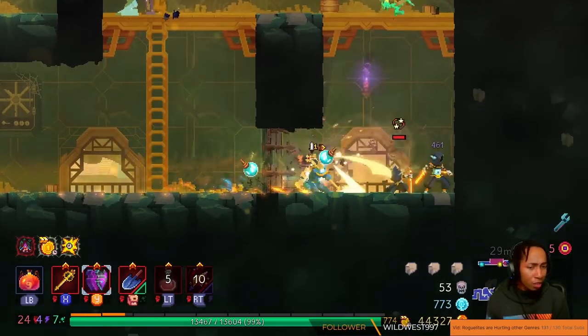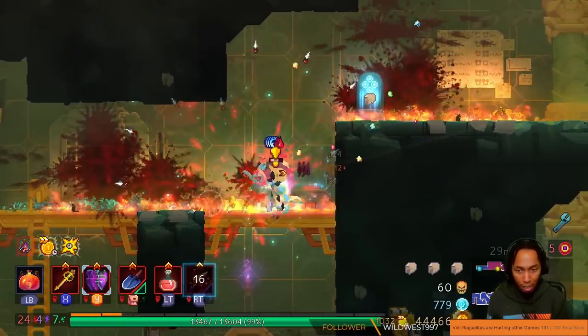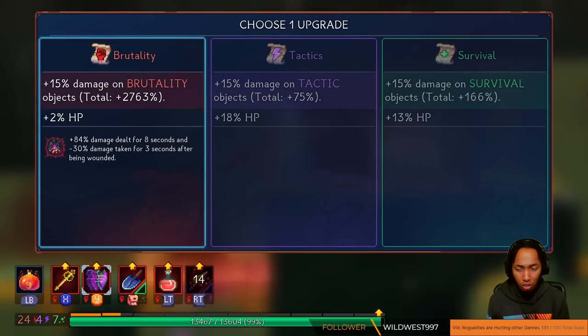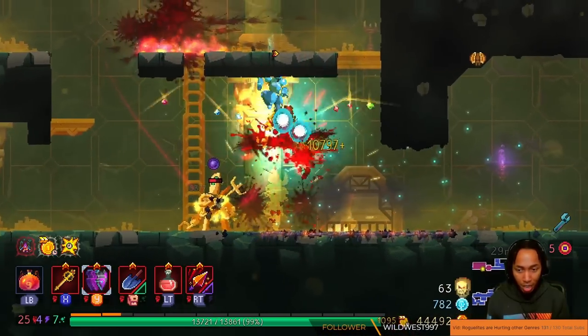We don't have a lot of items in Dead Cells that are strictly based on your gameplay — like how well you're playing. I think the closest thing to that is Pickaxe: get more money and then you get crits. But it's nothing that actually activates based on performance.